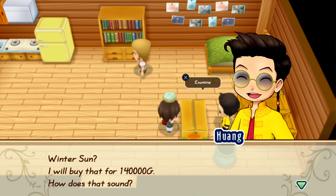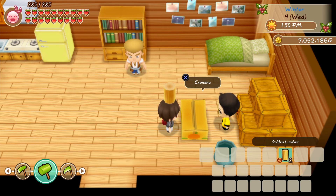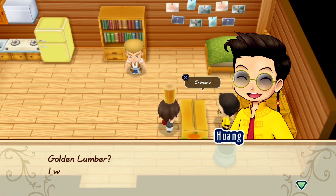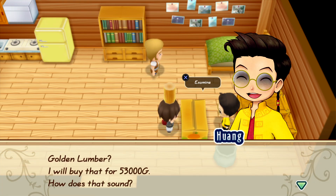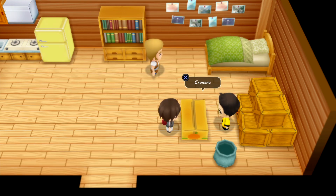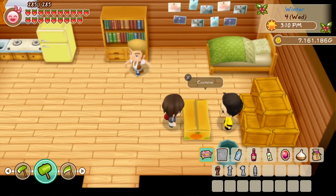That added to my bursting-full wallet even more. This is something we can also do with the suns — we can cook them, quote unquote, and then sell them to Wong. I feel like he buys them for a lot more than what the individual ingredients would be worth. Those where you put in a ton of really expensive gems — well, they sell for a ton. I made a million or so just off of that.